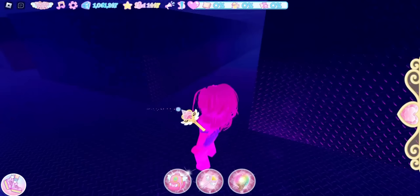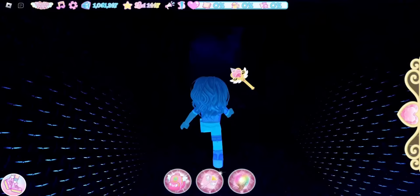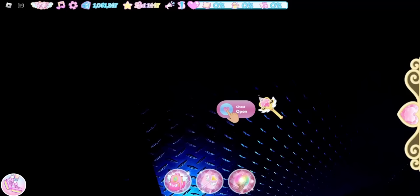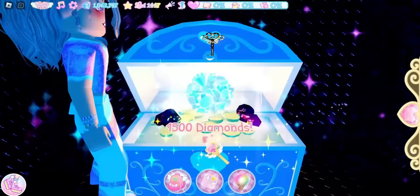Take a left and you should see smoke coming out of a vent down here — if you do, you're in the right area. Go through this wall and there is another chest; it contains 1500 diamonds.